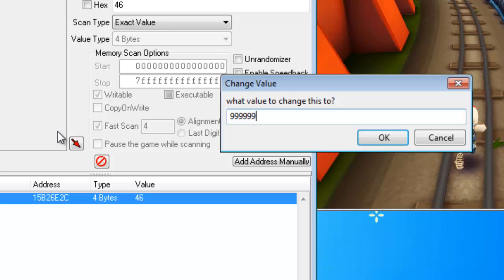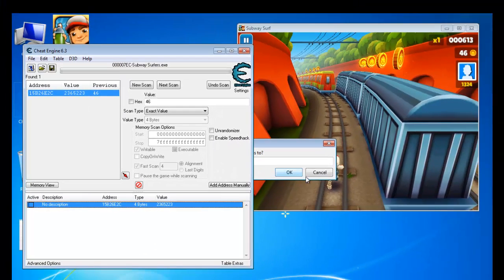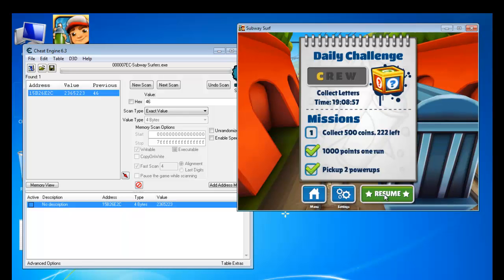Enter any amount that you want — the value can be changed to anything. I recommend going with a reasonable number. Let's go with a different big number. Hit OK. That's it — the value is changed to whatever you entered.